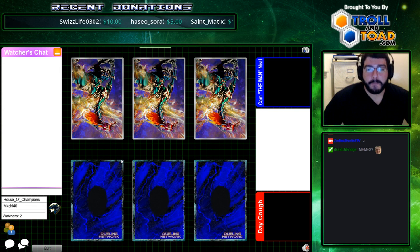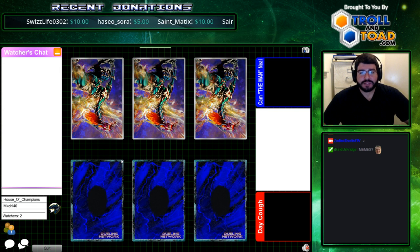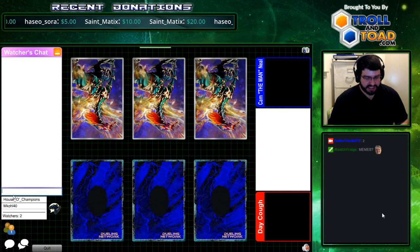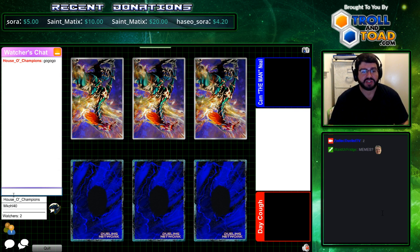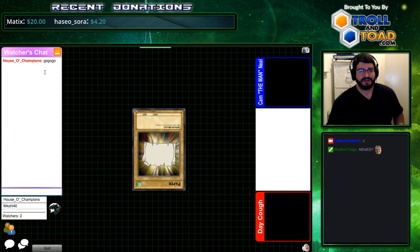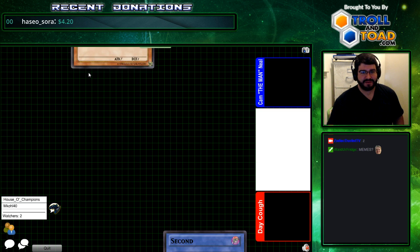What's good, YouTube? We have my client, Zodiac Duelist's own Cam the Man Neal against Team Jobbers at Aception. This is a rematch from the top 16 of YCS Vegas where Ed was undefeated, but Cam slayed the beast. This is going to be quite interesting.